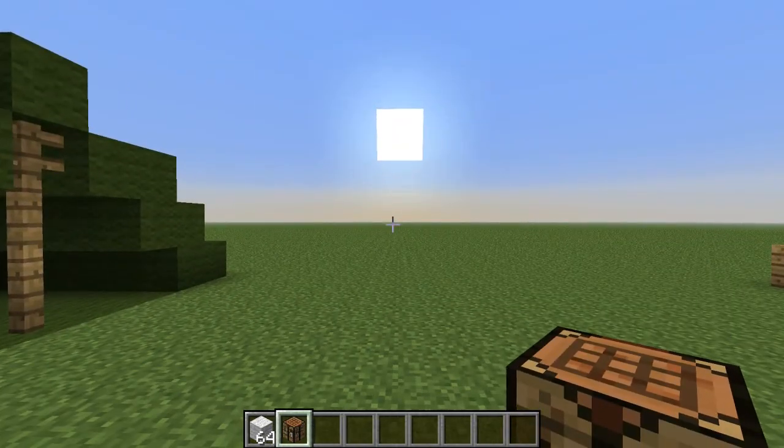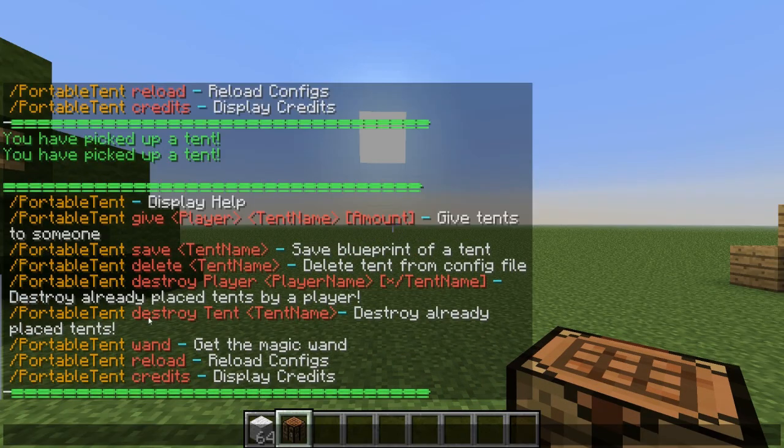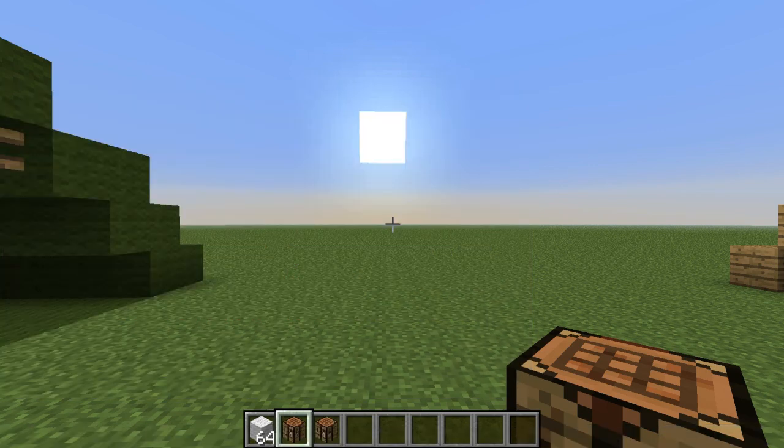Let's do slash portable tent and it brings up all the commands here. So we can do slash portable tent give my Kuvitz566 the default tent. The basic one is called tent and you can just give it like that.